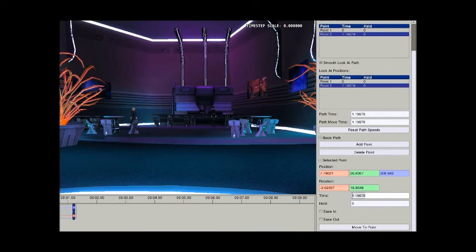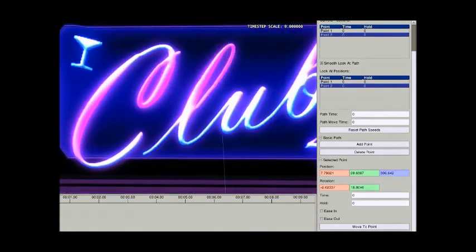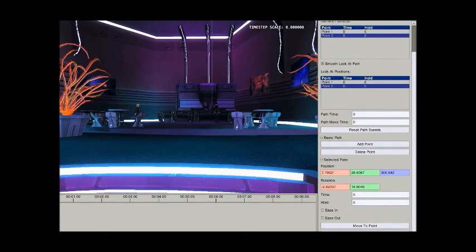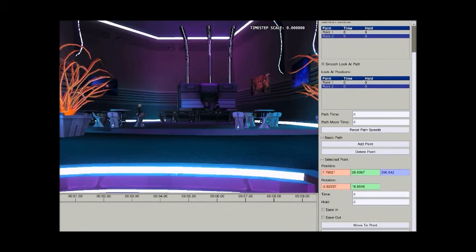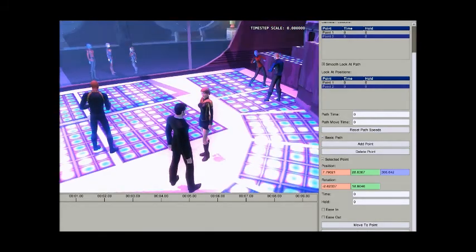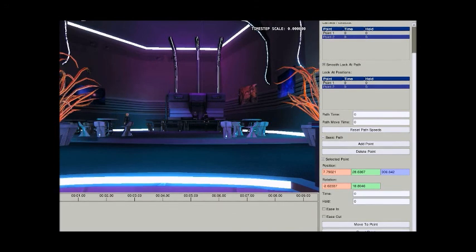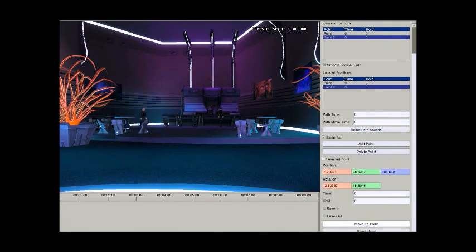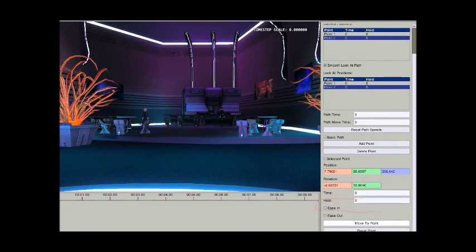You want a 3-second hold before you actually see anything. This camera path up here is looking at a model which is generated already anyway. As it scrolls down to this position, I want it to take about 10 seconds to reach this position, and by the time it hits this position, these characters in the background and the ones over here will already be loaded up. So I'm not going to have a hold in this path. To set when I want the camera to hit point 2, I'm going to put 10 seconds in the time slot down here in the selected point menu.